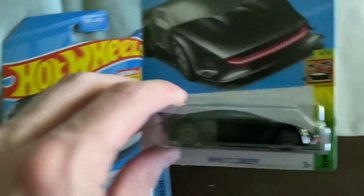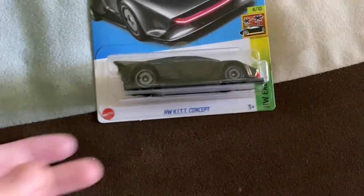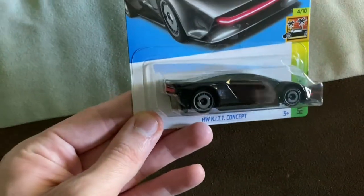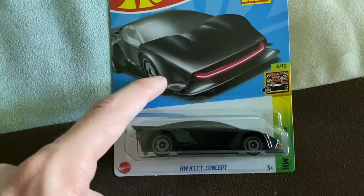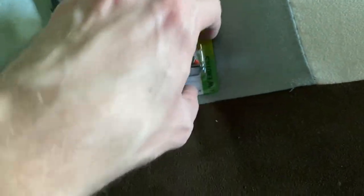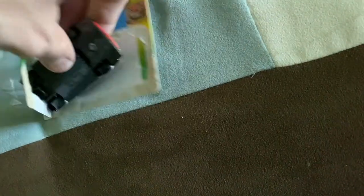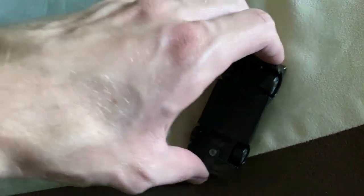We'll start with this cool one here. This is the HW Kit Concept. This is kind of a modern interpretation of the Knight Rider car. It does look pretty cool, yeah, from Knight Rider. I assume this was maybe on - I don't know if there was like a remake or what, but I guess this is on there. This is from the HW Exotic series. That is a menacing looking car. That is super cool.